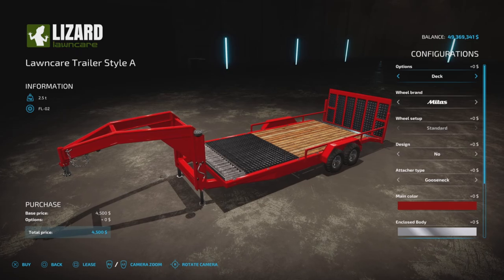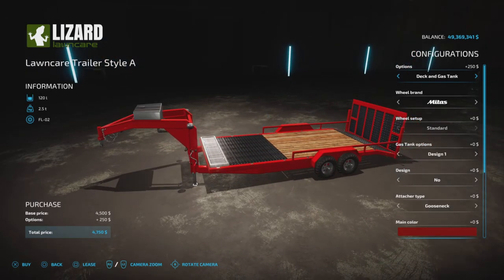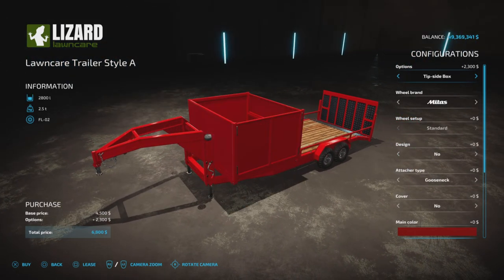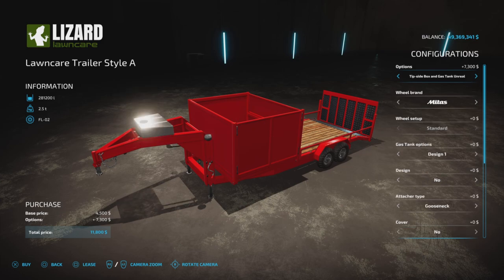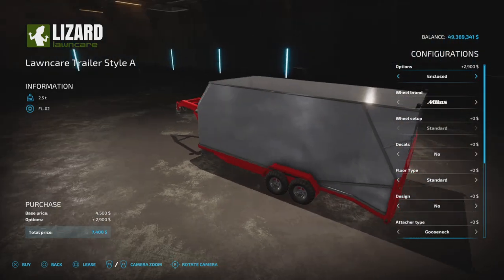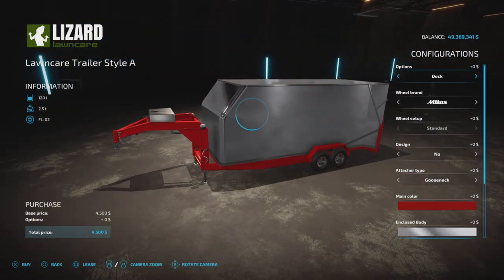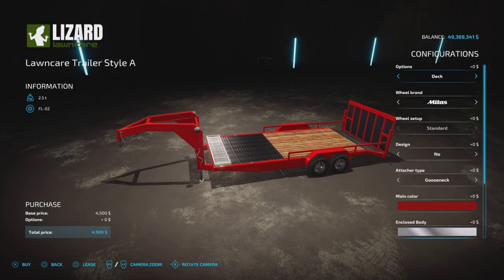For deck options, we have the standard flat deck style, deck and gas tank, tip side box, tip side box and gas tank, tip side box unreal at 280,000 liters, tip side box and gas tank unreal with a gas tank capacity of 1,200 liters — hence the 281,200 total. Then we have an enclosed version, enclosed with a gas tank of 120 liters, and back down to deck.